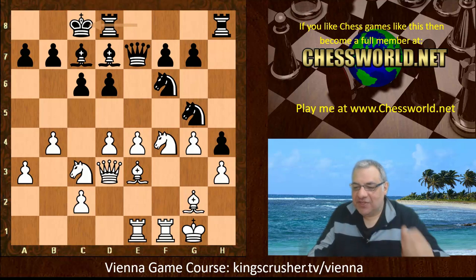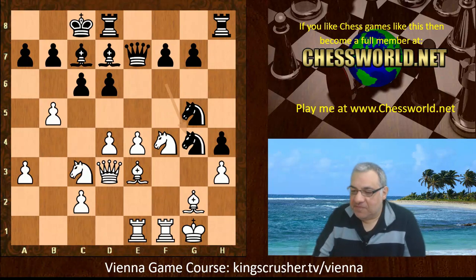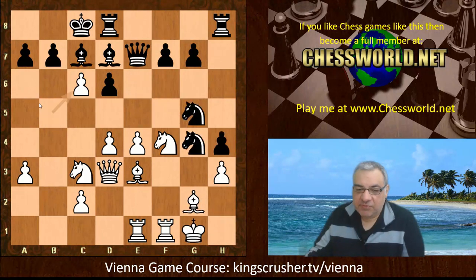Has Black played a bit too ambitiously here? b5 seems to promise the opening up of key lines to the Black King. Black's King actually looks rather shaky here. Even though the rooks have given the impression they're interested in the center, they can quickly switch to that b-file. Black gets rather desperate with Knight takes g4. Is this a sound piece sacrifice? In fact it's completely ignored with bxc6 — it seems as though it can be taken; there isn't too much of a penalty even in this line. White should be okay, though it might be a little bit scarier than the game.